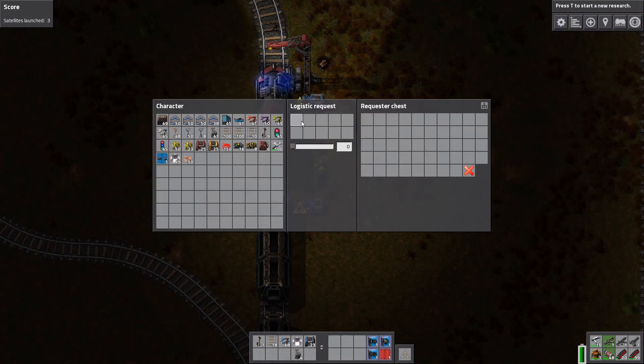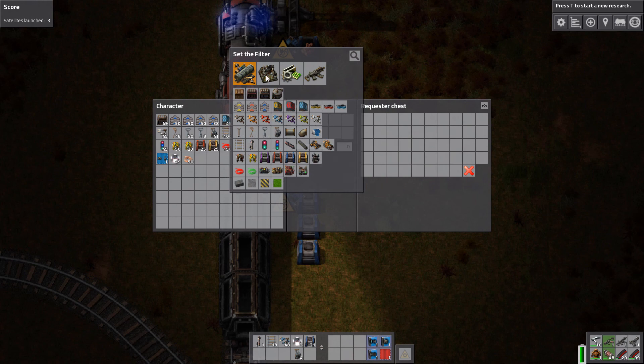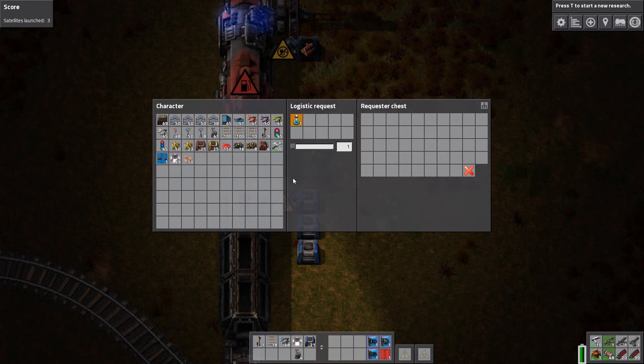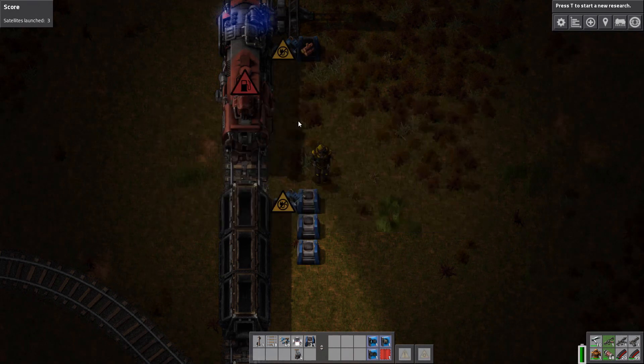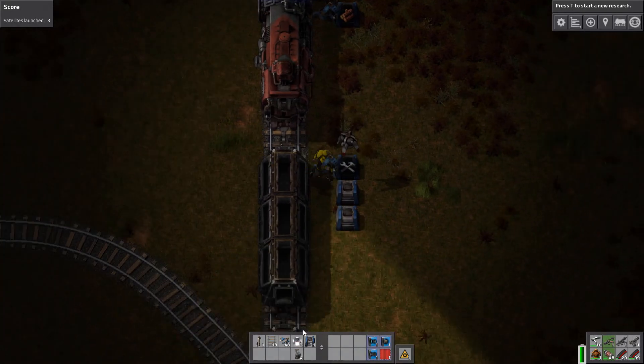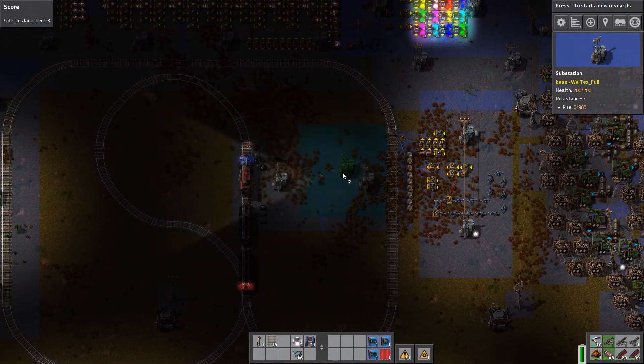I recommend putting in repair packs — another slot for turrets. You could do one for walls and for all the things you want to build your base out of, but I really recommend doing turrets. Just put that up — don't forget to connect it to the power grid.